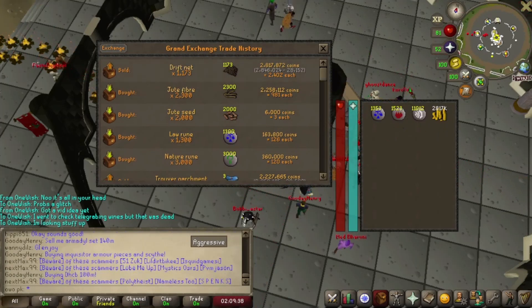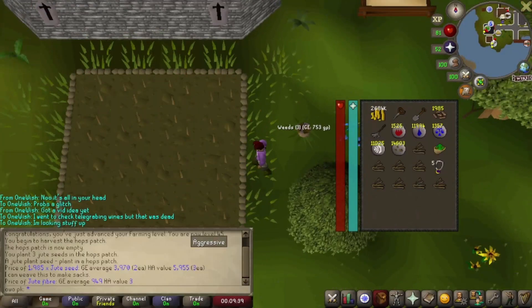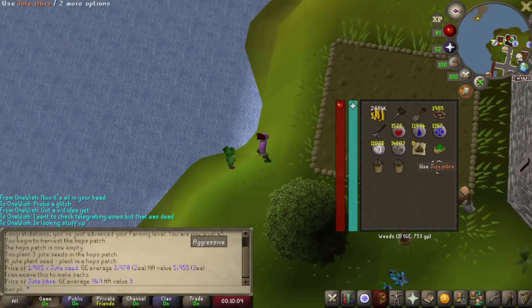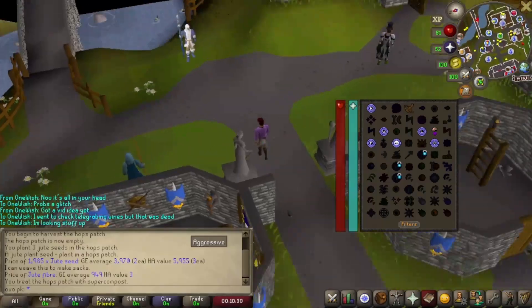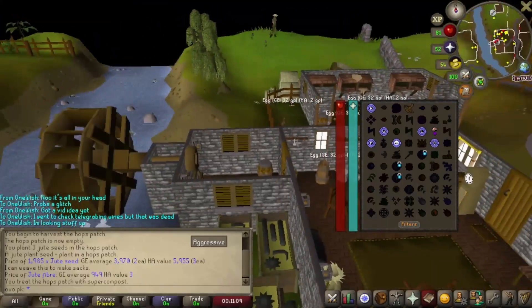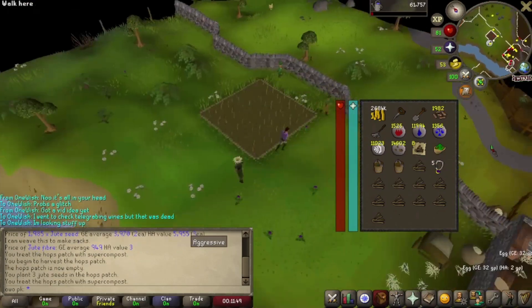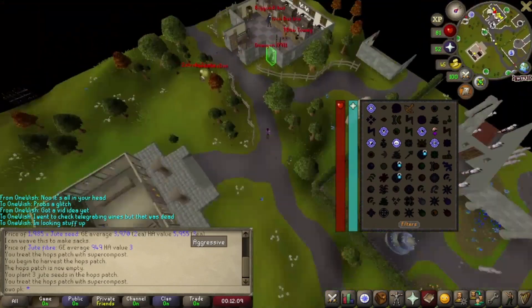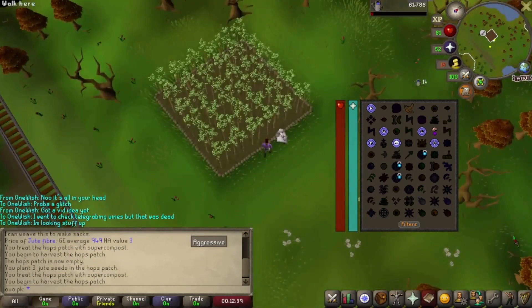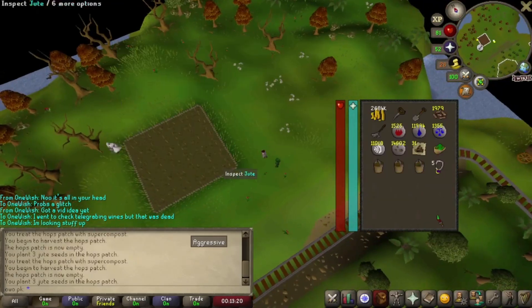That's quite good profit and you get good XP too. Also, you can farm the jute fibers at a really low farming level. They're worth almost 1k coins each, so it could be worth farming them if you're at a low farming level — just throw some super compost on there and you'll get some good ones back.